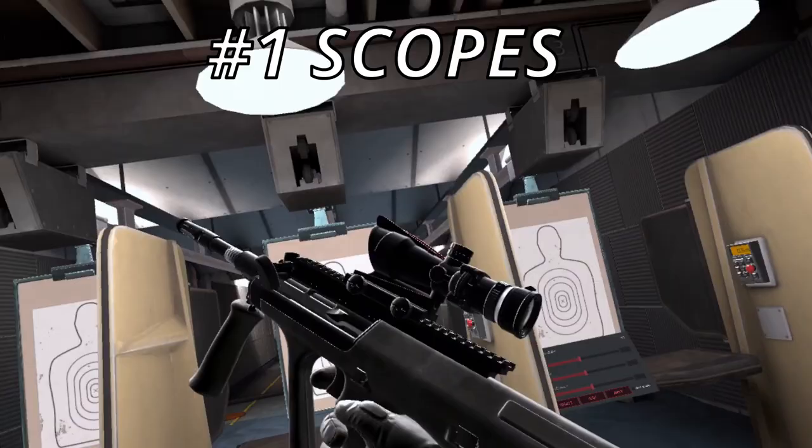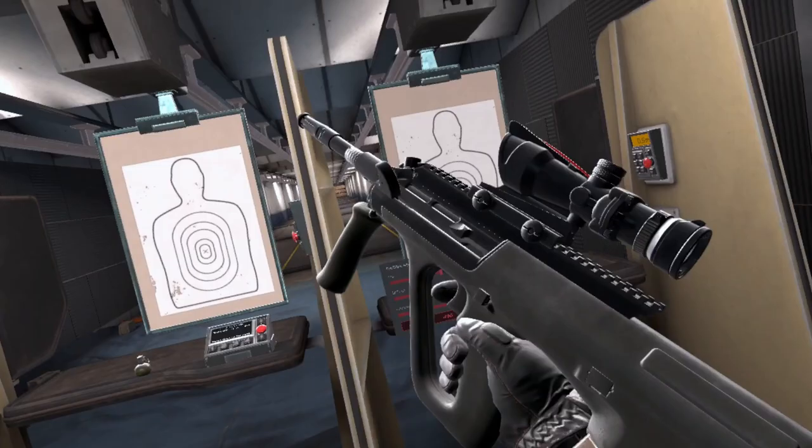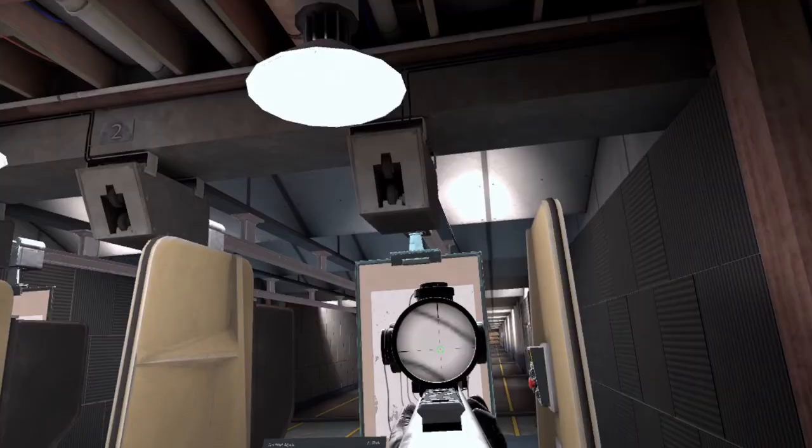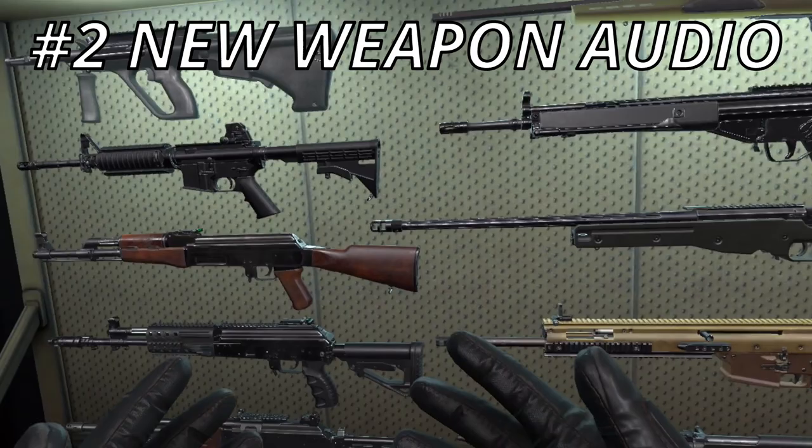As you can see, there are finally scopes in Pavlov Shack — this has been long awaited and I'm really happy that this is in the game. It's a nice addition to this update. We can finally use the 50 cal. They also changed a lot of the gun sounds in the game, so here's the AK.